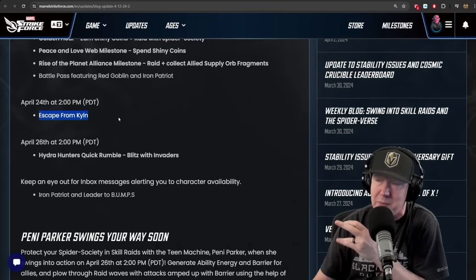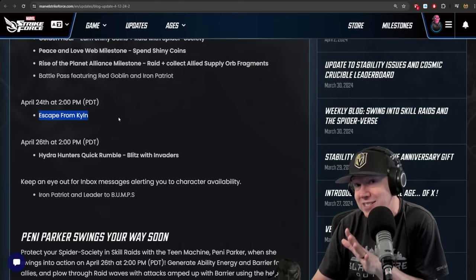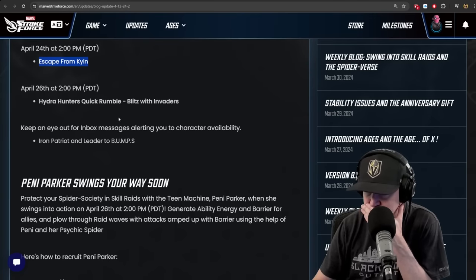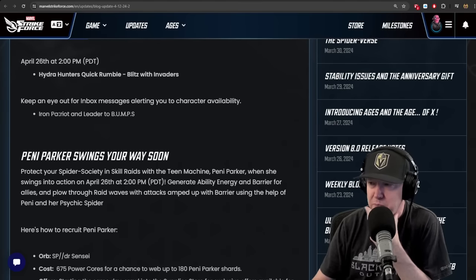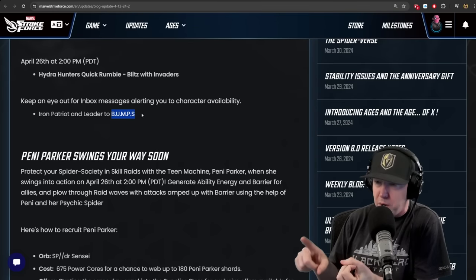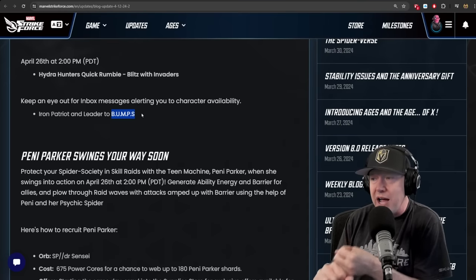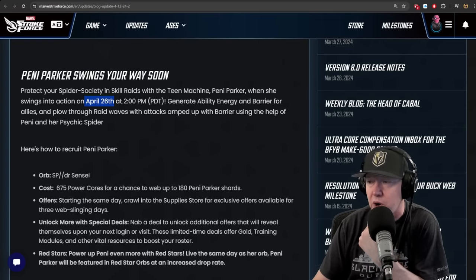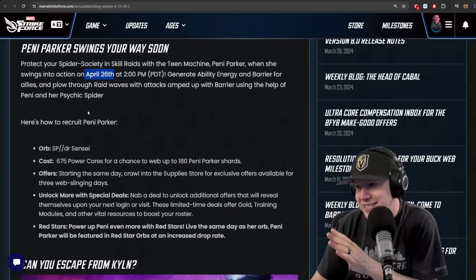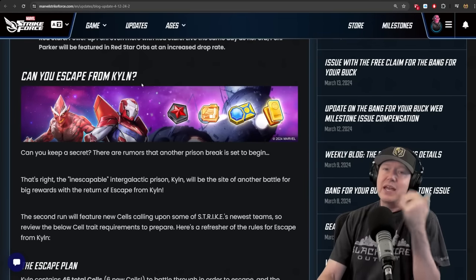Escape from Kiln — we've got some information about Skill Spider-Verse requirements. Black Cat is in that, which makes it interesting. On the 26th: Hydra Hunters quick grumble blitz with Invaders, and Iron Patriot and Leader are going to bump — meaning they'll now show up inside premium orbs, basic orbs, and more importantly the Ultra store. Penny Parker will be coming to the game on the 26th via offers.